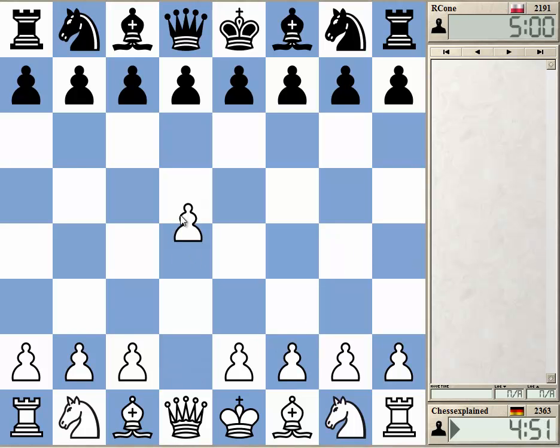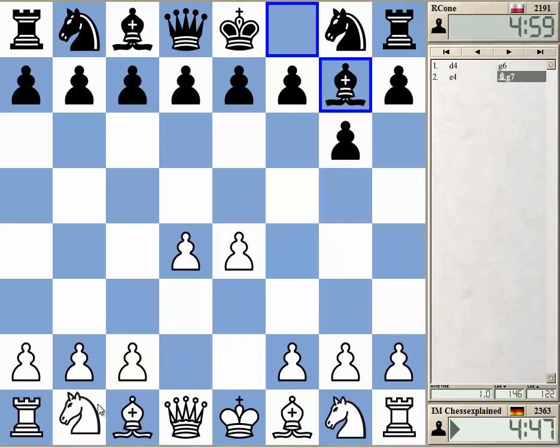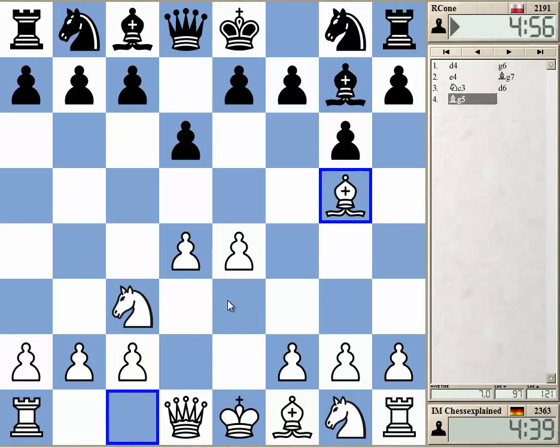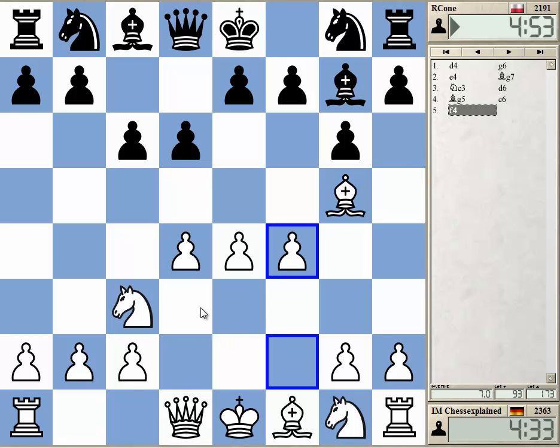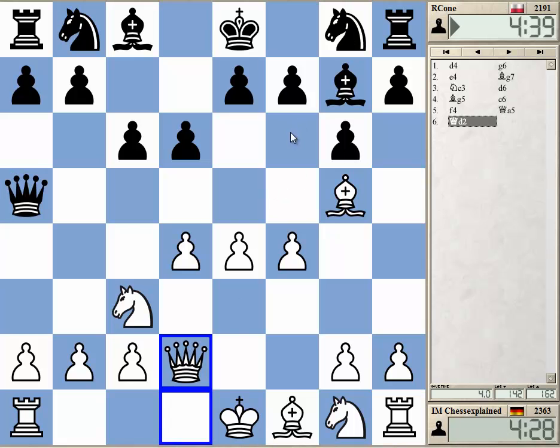Welcome to a new game with white. I play d4, g6 — let's transpose back to an e4 setup. f4, bishop g5. Lots of choice; let's go f4. This bishop g5 setup is quite interesting against Pirc and Modern setups. It's a bit more forceful against the Pirc with the knight on f6.